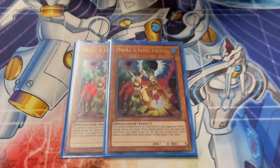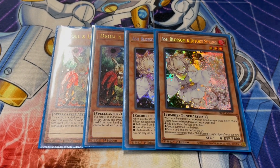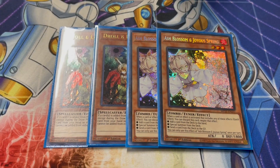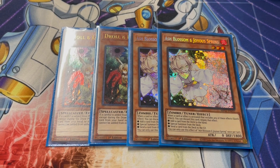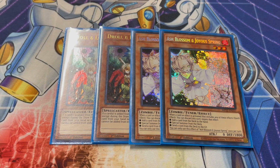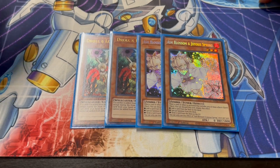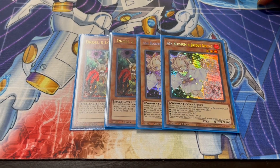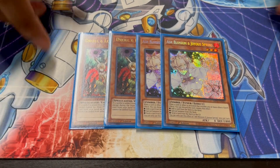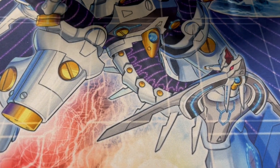Handtrap lineup: two Droll and Lock Bird, two Ash Blossom. Droll is pretty situational, but I was debating between this and Eclipse. Droll comes up enough because I face a lot of decks that search. And the Dark Claw and Droll interaction — Chain 1 Dark Claw, Chain 2 Droll, so they can't search anymore and you rip a card out of their hand. They can't go to their deck again.